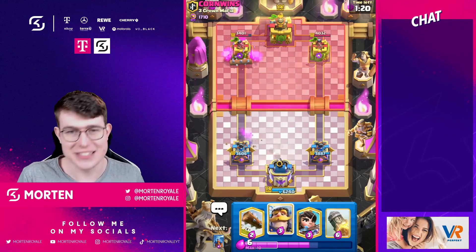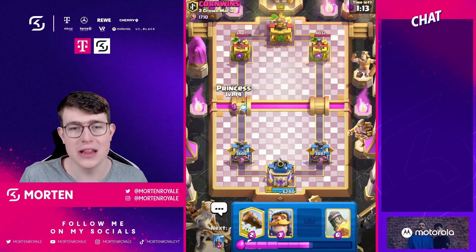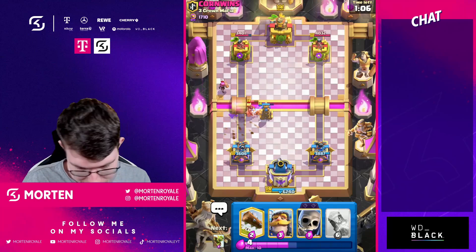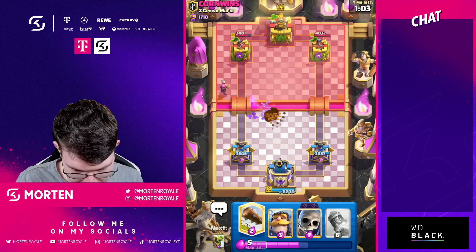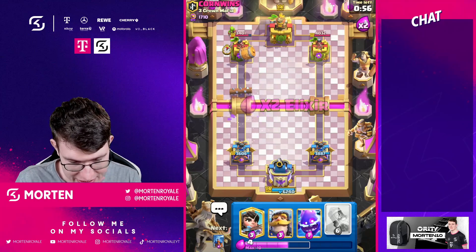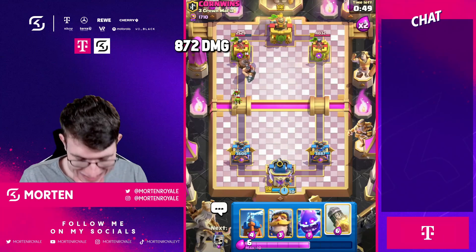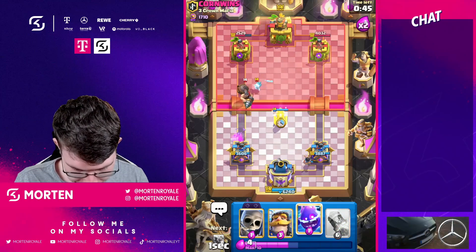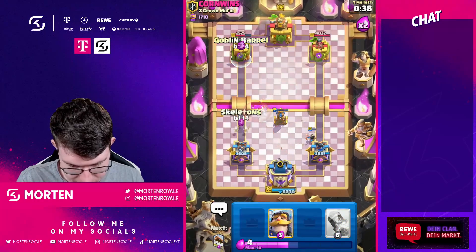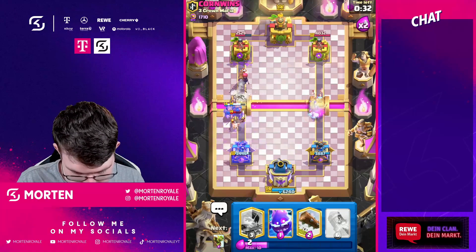Against giant and goblin giant they're doing so well because of the lock mechanic — it's just absolutely incredible. They also do so well against e-giant, for example against the evil knight. I'm going for my tesla — the prince is fine. Going for my skeletons and my goblin barrel, also cycling the log. I'm going for another princess to control the game as best as I can, then placing my tesla.